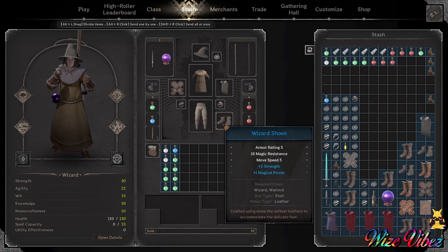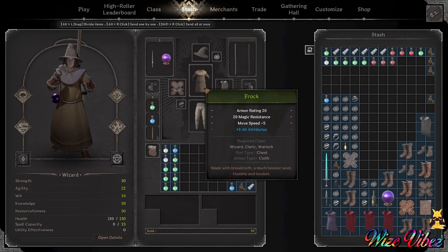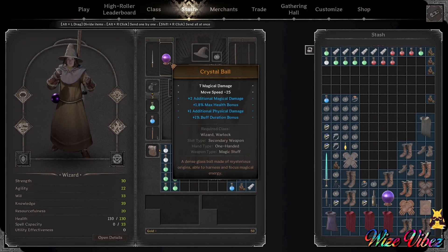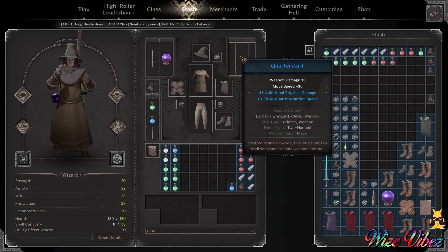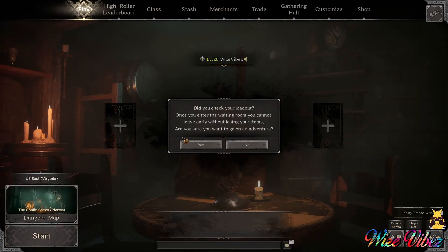Hello and welcome back to episode 2 of the most giga chad wizard in Dark and Darker. In the first episode I give a little bit of a build explanation and go over how I got each piece of gear and how much I paid for each piece. The total kit is worth around 13,000 gold.